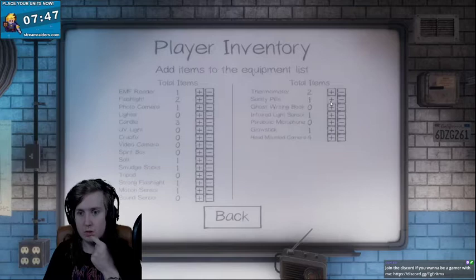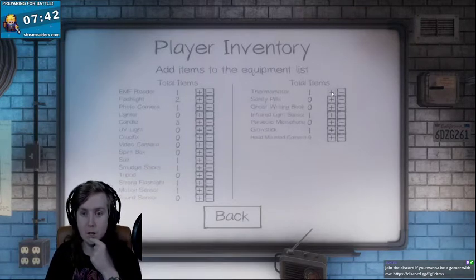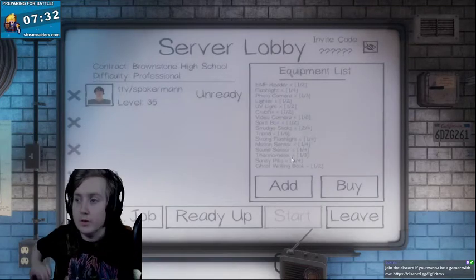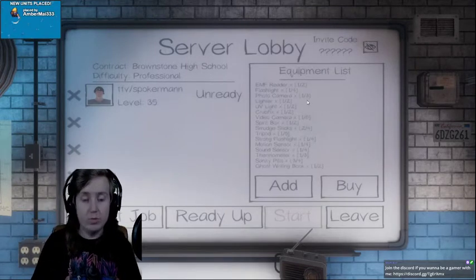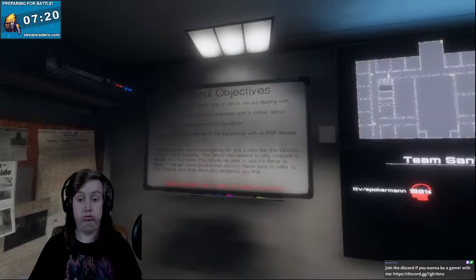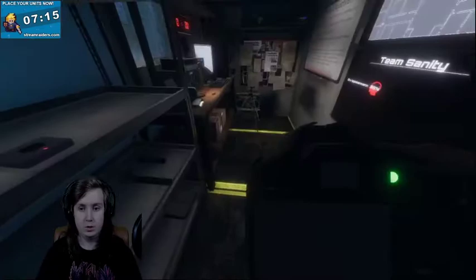Candles are shit. I'll chuck some sanity pills in case I'm there for the long haul because it is a pretty big place. Thermometer. I should already get an EMF. Wait, no, you don't get a thermometer by default, right? Yeah, no, you don't. Alright, this is all I should really need, so let's go. We're here. Take a look at the equipment and prepare accordingly before starting the investigation. I've also written some notes on the whiteboard if you need them.